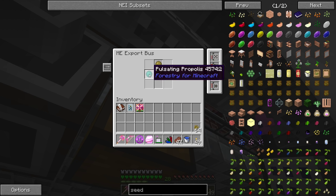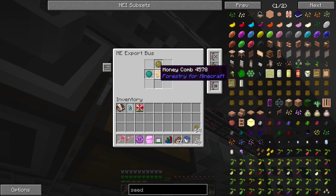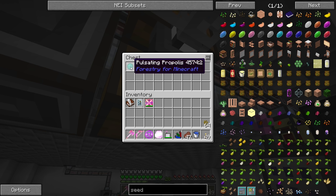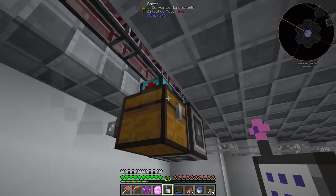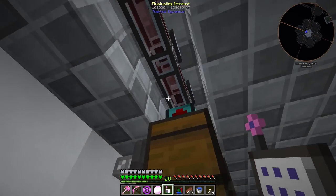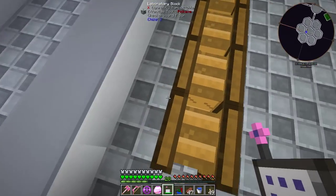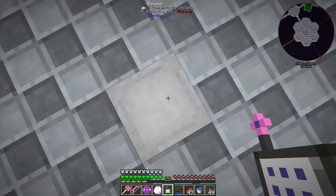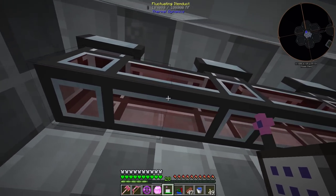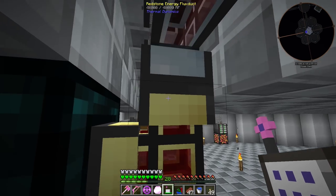We have an export bus exporting combs, propolis, and pulsating propolis. There's a fuzzy card expansion in here, so pretty much every type of comb has the same item ID — it'll just eject all the different types of combs in our network into this chest and then that gets processed. There are some weird things about some of these propolis — I'm having problems getting them processed in the system. Let me go up top real quick. We have centrifuges here and below that flux ducts with covers on top.